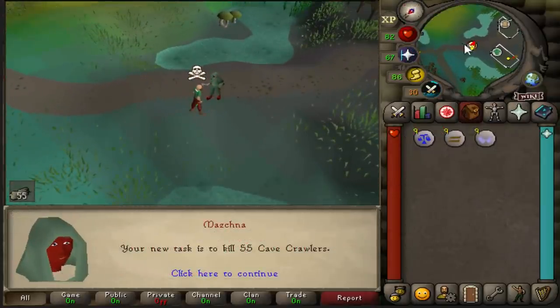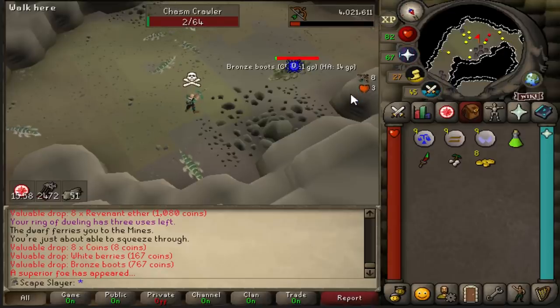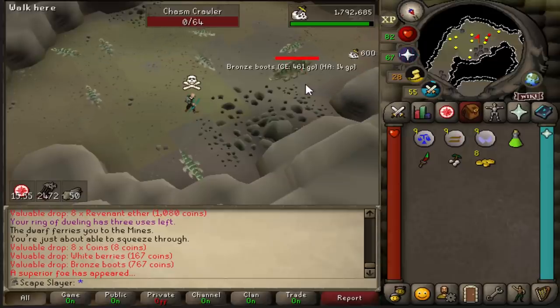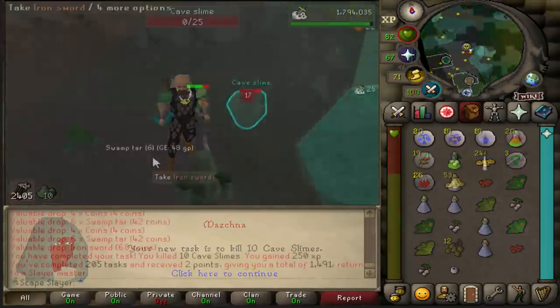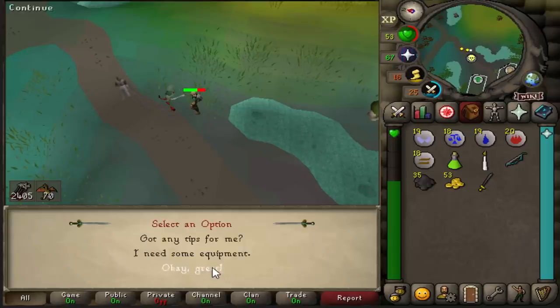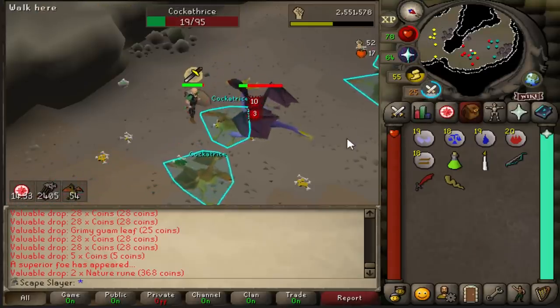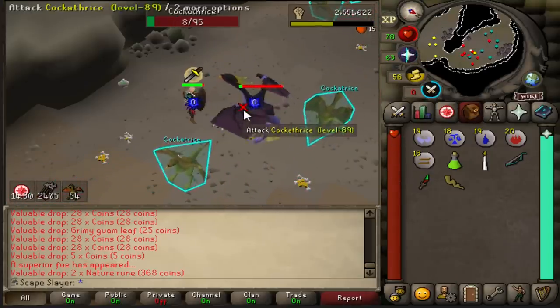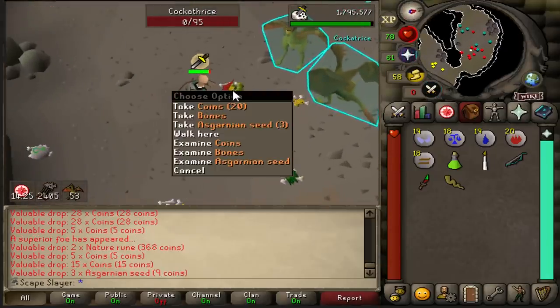This used to be my least favorite task but honestly at this point it doesn't really matter anymore. This superior is probably one of the weakest there is, but every time I get a superior it's interesting — there's always a chance of getting a good drop. But not this time. This task is great though — I get some nice limpwurt roots. There is a very small chance that this superior creature drops a woad seed needed for the Goblin Diplomacy quest, but I got an Asgardian seed instead. That really sucks.